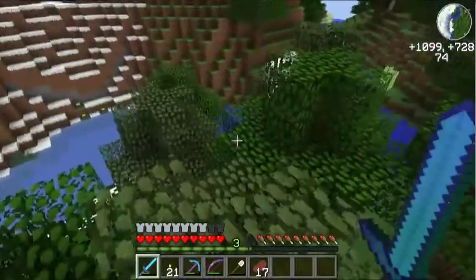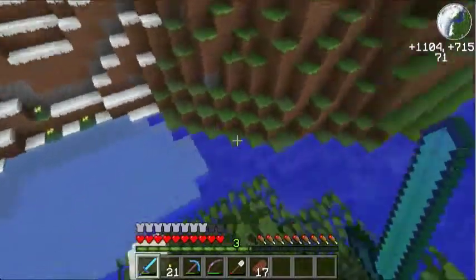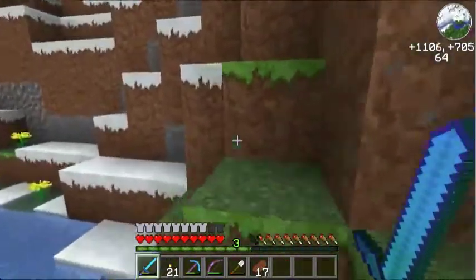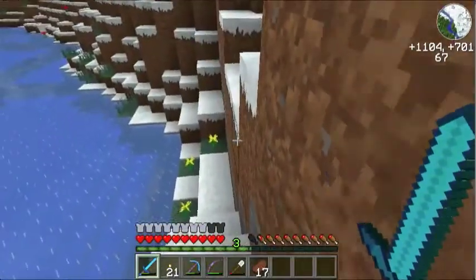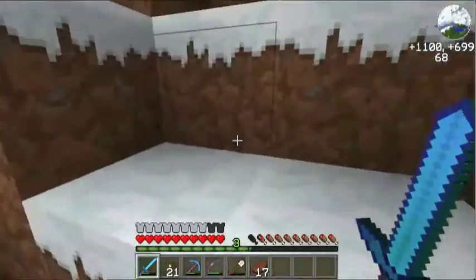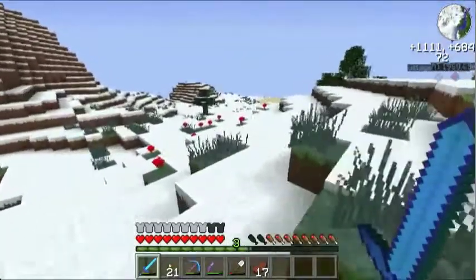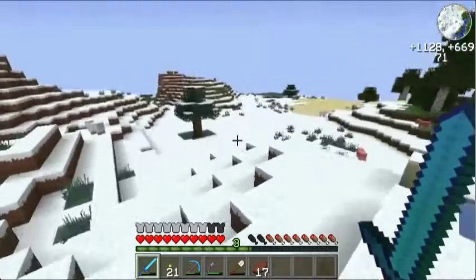I'm going to locate the silverfish spawner and the end portal. I'll see if I can destroy it, because I obviously don't need it since we've already all been to the end. I was able to get the seed of this world from Jaws himself, and I have this program which locates various strongholds. This stronghold is located at approximately 1152, -160, so I'll head over there and meet you guys when I'm near the location.